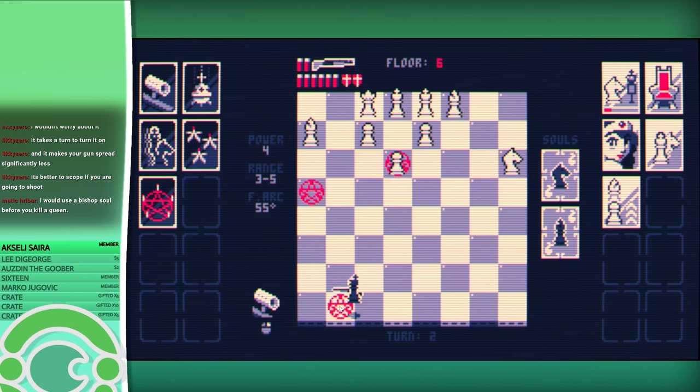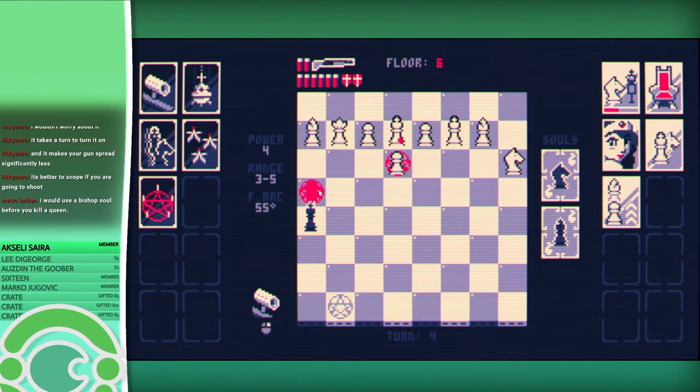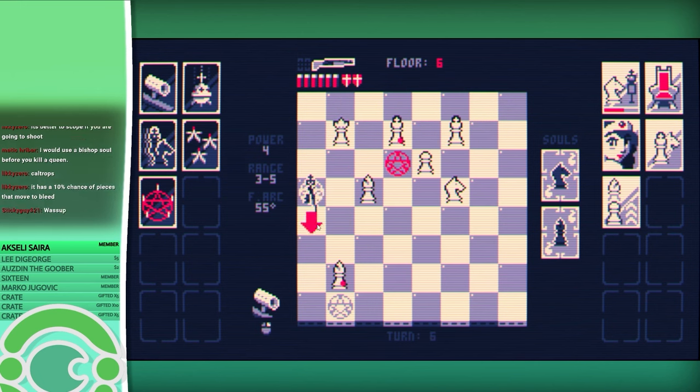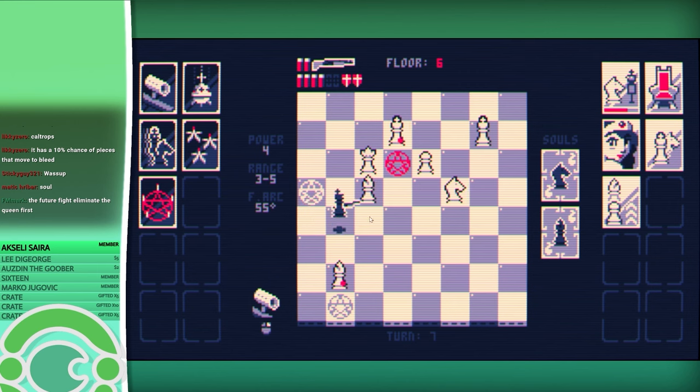And we get the extra turn. Wait, this king's bleeding — why is it bleeding? I don't know. But we have to move out of check and then we get the extra turn by stepping on this, and then we get to shoot at the king. Let's not waste our time scoping. Maybe we should have. Let's shoot again. Then I'm kind of not in a great spot. We can double move — we can't though, because I don't have anywhere I can double move to. Let's go here. Okay, it's going to be discovered check — that's not great, but I only have a couple of options.